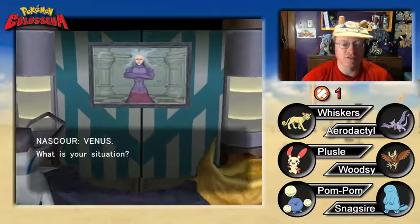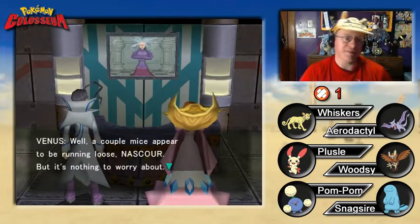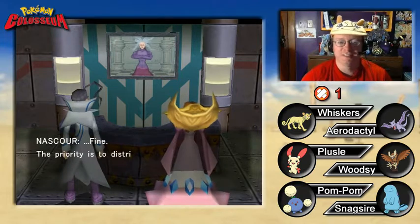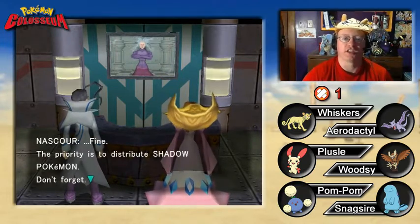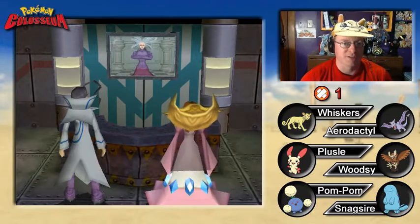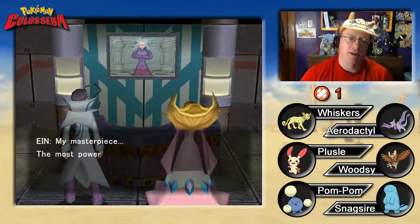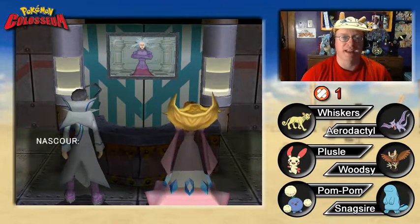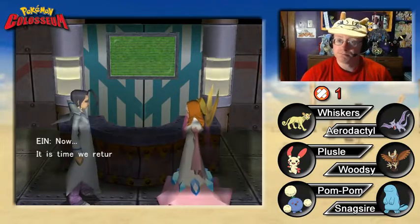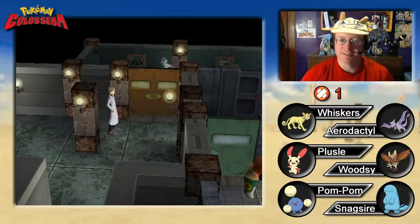There's a villain cutscene. Nascour contacts Venus: 'What is your situation?' Venus replies there are a couple of mice running loose but they'll catch them right away. Nascour says: 'The priority is to distribute shadow Pokemon — don't forget.' He tells Ein to complete the shadow Pokemon's development as soon as possible. Ein responds: 'Your trust will not be misplaced, Master Nascour. Sufficient shadow Pokemon battle data has been gathered from our minions. My masterpiece — the most powerful shadow Pokemon in history — shall soon be ready.' Nascour says: 'Good. I will be awaiting good news.'